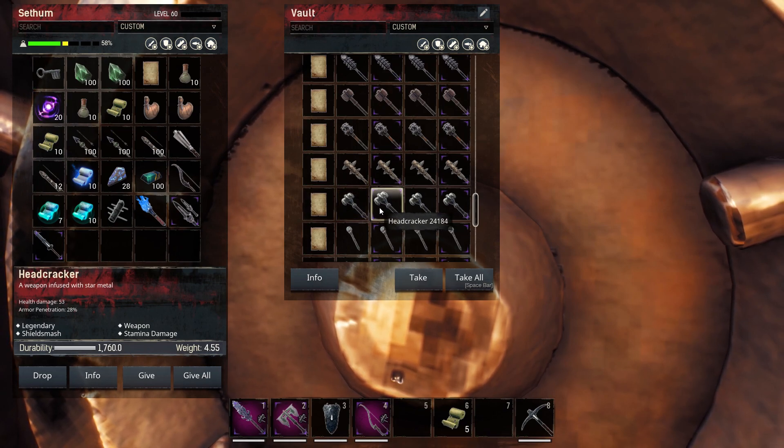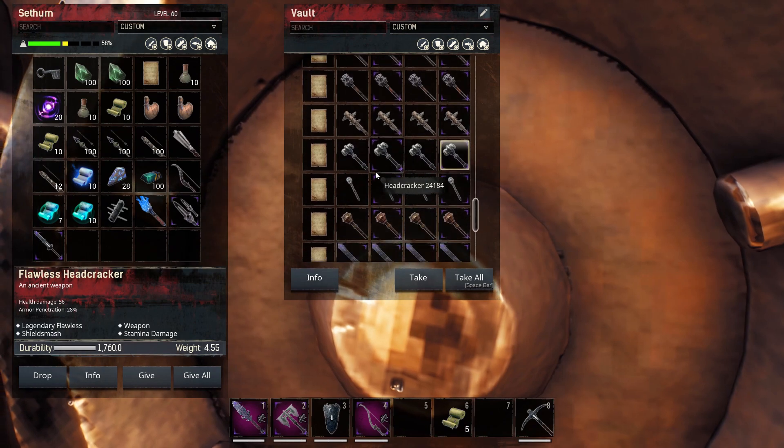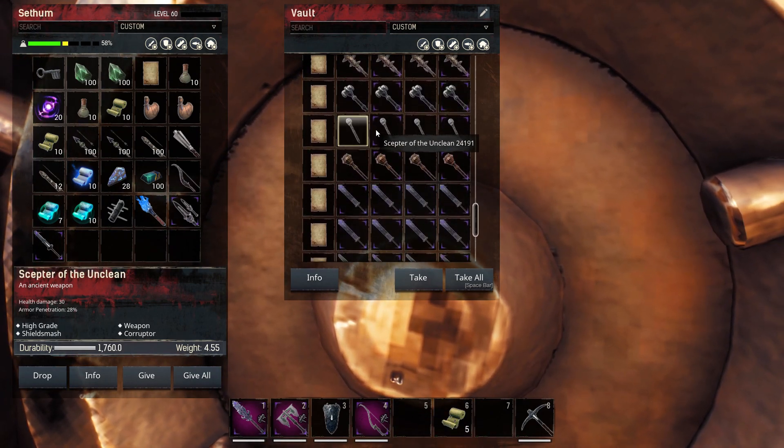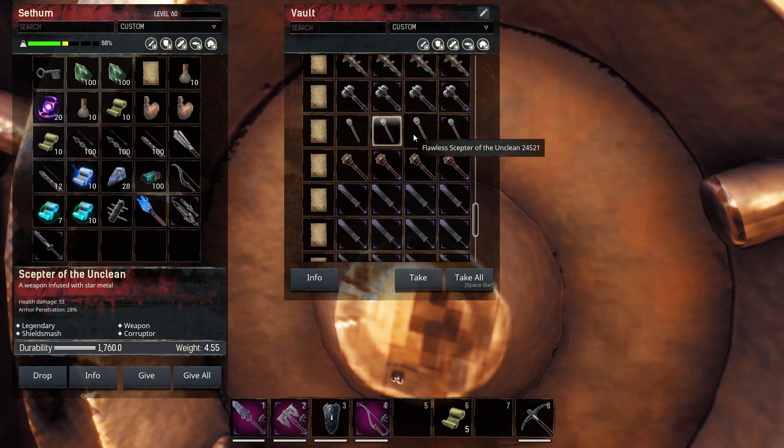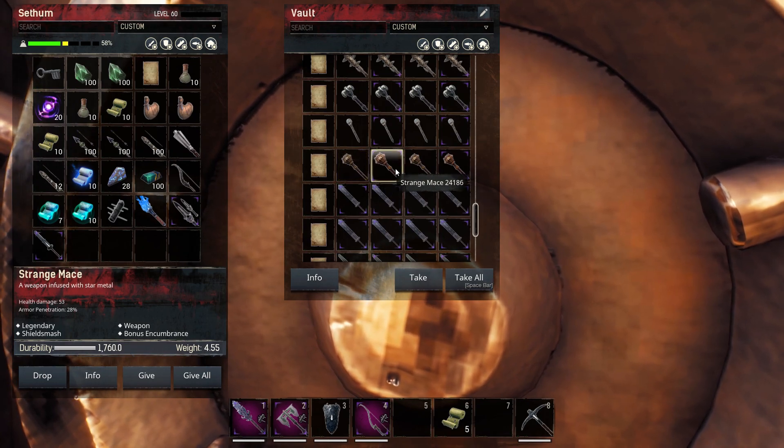Just having a look at the other ones, comparing them. This is a good looking mace — Scepter of the Unclean — it's a corruptor, another good PvP weapon. If you can reduce your opponent's health bar and stamina, that's kind of useful. Bonus encumbrance on Strange Mace.